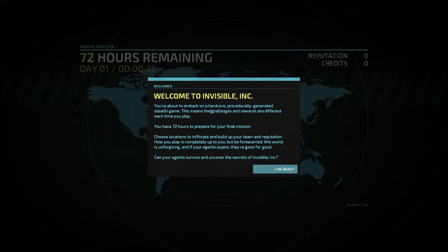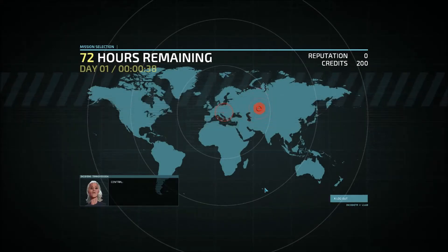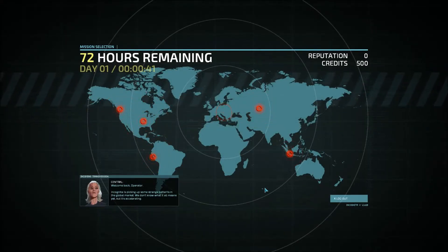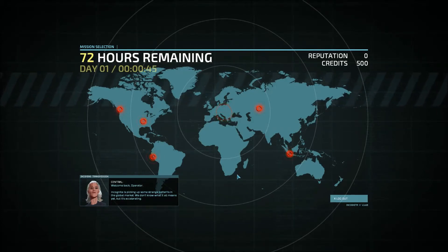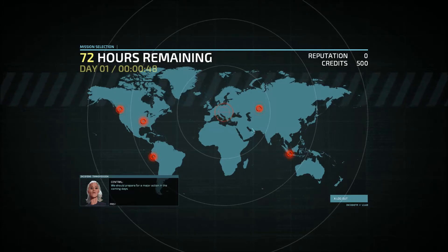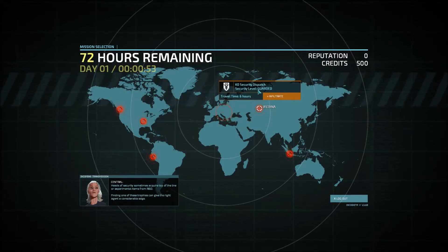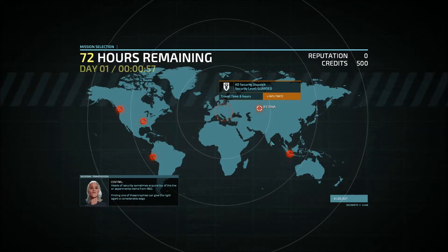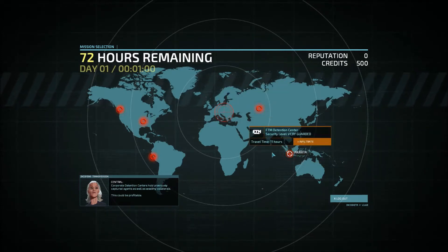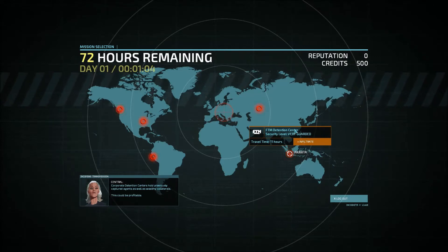This is the first welcome screen. I'm going to have 72 hours to prepare for my final mission. Welcome back, Operator. Incognito is picking up some strange patterns in the global market. We don't know what it all means yet, but it's accelerated. We should prepare for a major action in the coming days. This won't be easy — our resources are stretched thin. I've lined up some lucrative contracts and targets of opportunity that we can exploit to better our position. Be careful — we can't afford another step back right now.